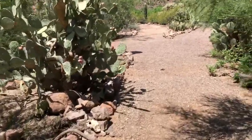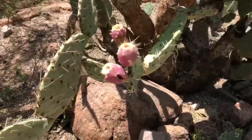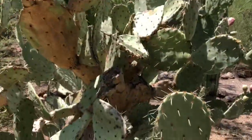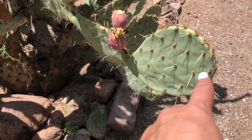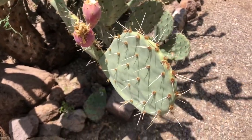For those who wonder, these are prickly pears and this is prickly pear fruit. You can make jam, jelly, and candy out of these. The paddles themselves — you remove the stickers and everything — you can actually eat those too, and they make a really good salad.